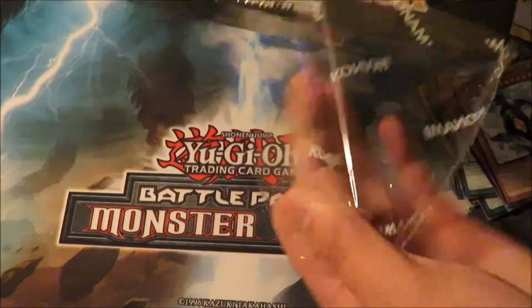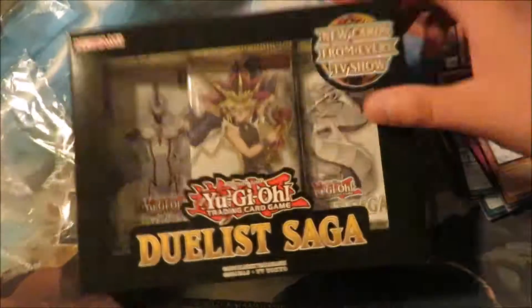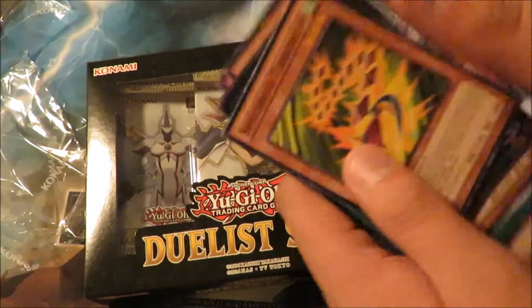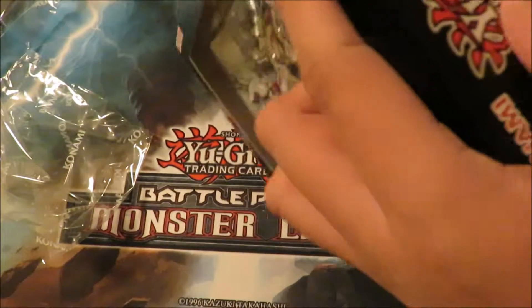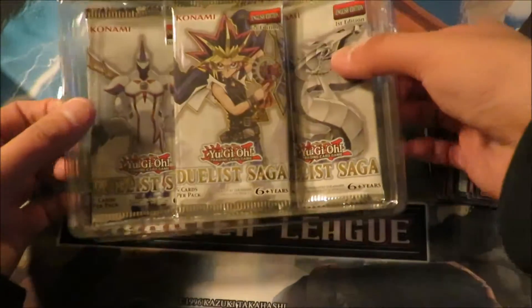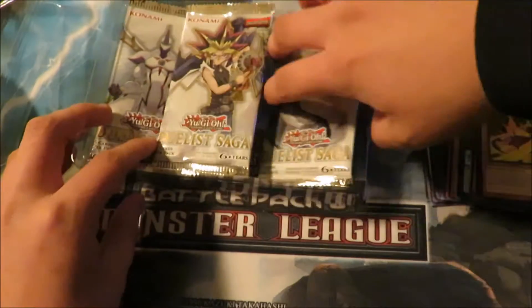Let's go into the Duelist Saga. Let me know what you guys got before, if you guys opened any of these packs. Just a quick recap — another Terror Top. So I'm missing just one more and then I would have three altogether. I was hoping to get two there but I'll take one for sure. It's a new Duelist Saga and I got a lot of good cards in this, so I'm hoping to get something good. Let's start with Stardust Dragon.